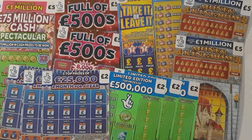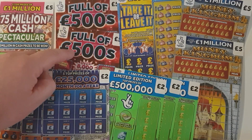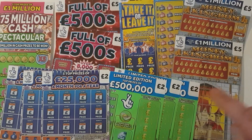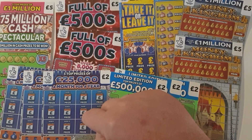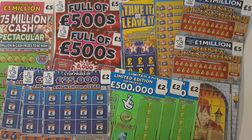Hello and welcome to my channel Life of Paul. As you can probably see, I've got a lot of cards today. In previous videos I won about 42 quid, so I exchanged those winnings for more cards to see if I could improve on that. The cards I chose were: one 75 Million Cash Spectacular, two Full of 500s, one Take It or Leave It, two Money Kingdoms, three limited edition green 500,000 pound cards, and three of the 25,000 a month for a year cards — which I've never done before. So 42 pound was my previous winnings, let's see if I can improve on those with these cards.